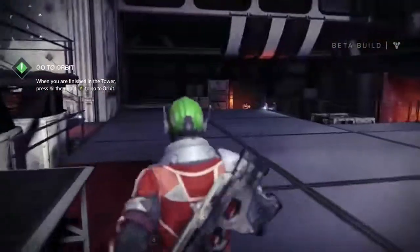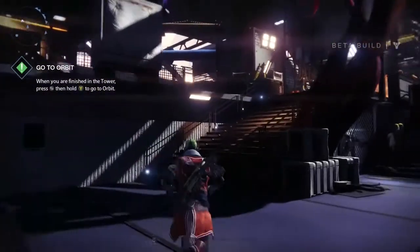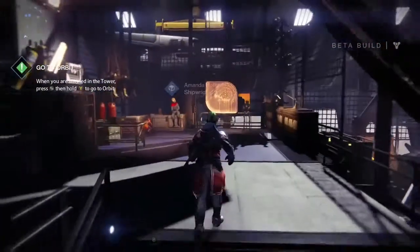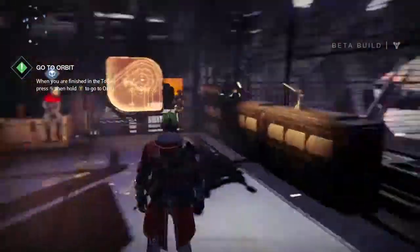You want to turn around and go right up these stairs to the right and you'll be right there. As you can see, there's that orange little screen up there. The glitch — the reason I stop here — is because I just want to let you guys know the glitch is to get out, which is right behind that orange thing.